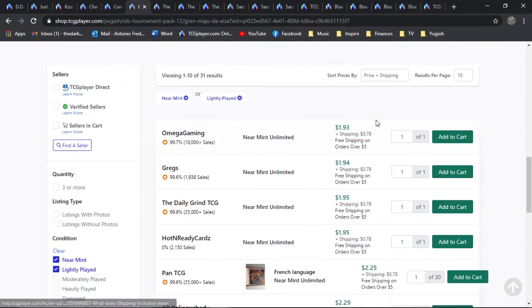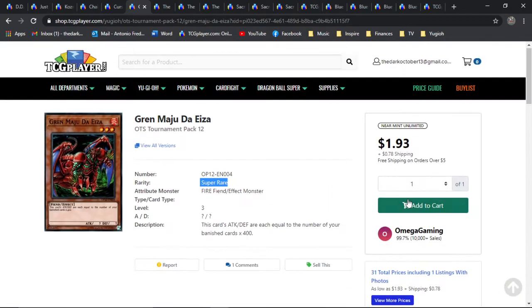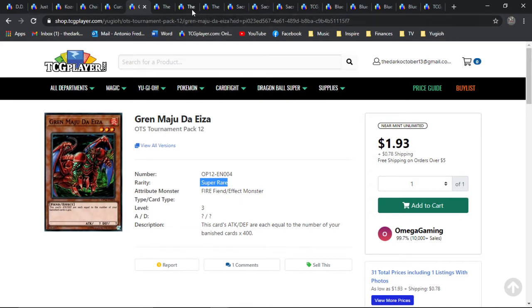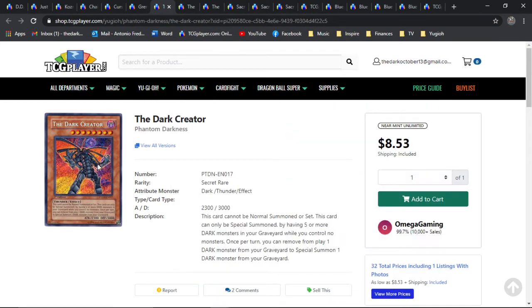This is the highest rarity — it's a super rare — about two bones pretty much all across the board. There's about four pages on the market, so not too much of a big deal. But it's the best we have for now, and it's just cool. I'm actually grateful that we have a holo foil now.